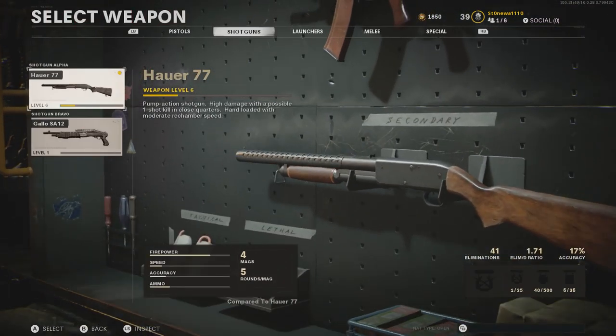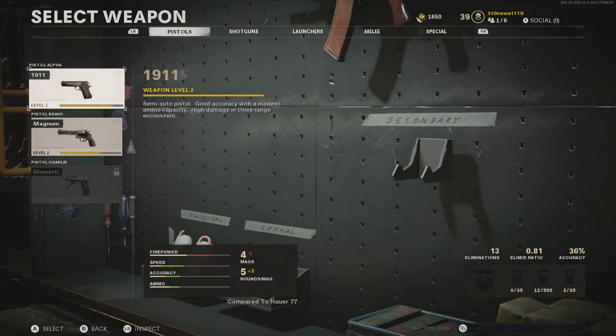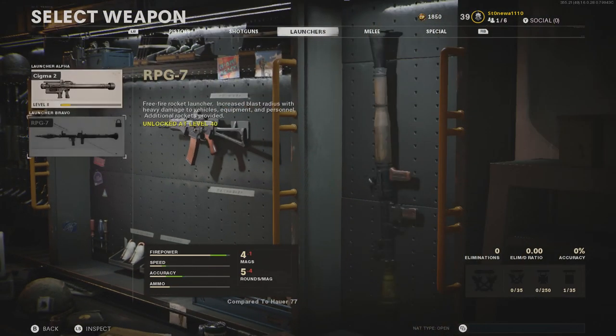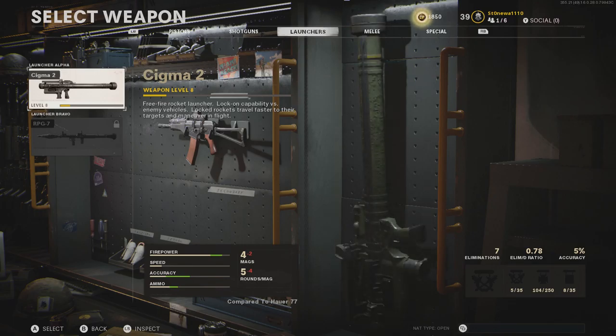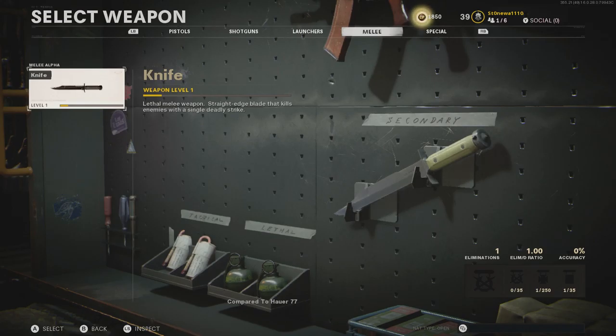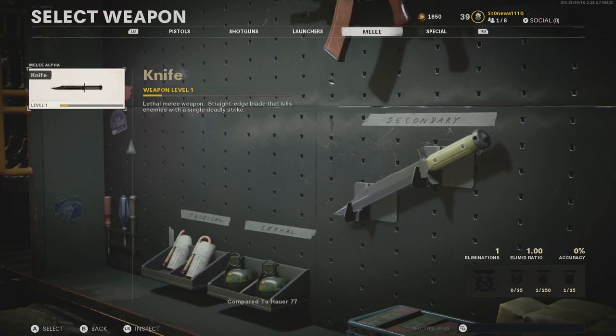In secondaries, we've only got two shotguns and three pistols, though this will change over the life cycle of the game. You can unlock DM Ultra by completing just the base weapons, similar to Modern Warfare and Black Ops 4. There are only two launchers this year — or technically three with the grenade launcher — and one knife. No riot shield this year, so you won't see me struggling with that.